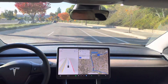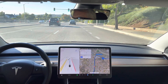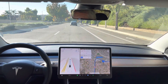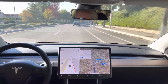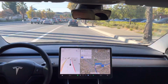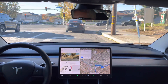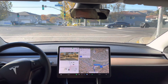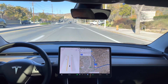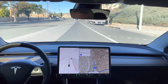I'll catch the navigation layer in a sec here — there it goes. Green light, so it's proceeding. I put a little bit too much resistance on the steering wheel there, so that's not an intervention — that was an accidental disengagement. No turn signal for the merge still, unfortunately.